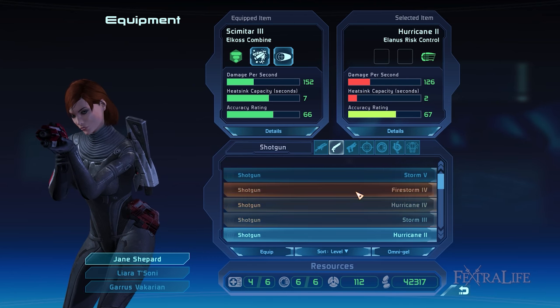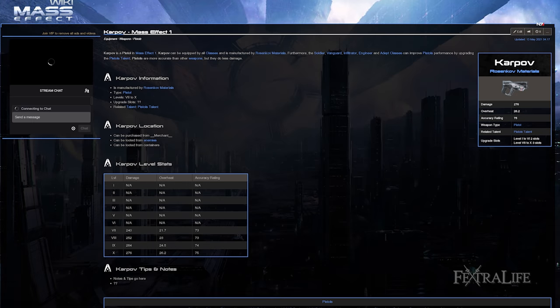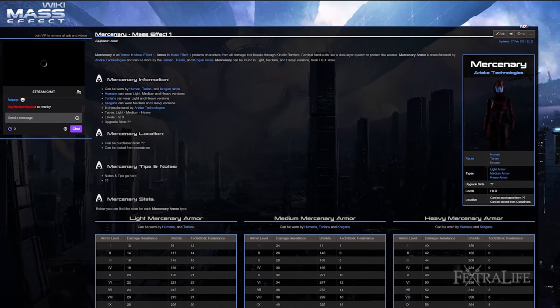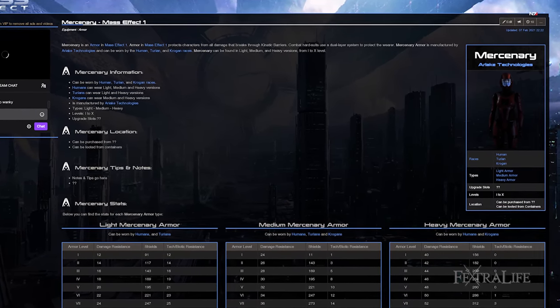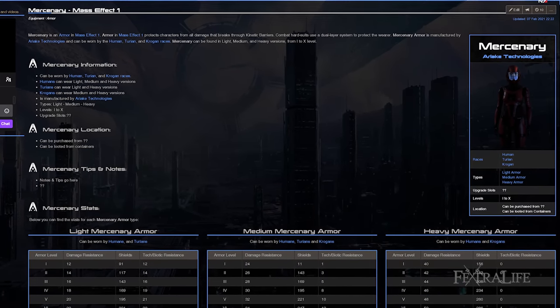The following are good alternatives because of their high damage, heatsink capacity, and accuracy: the Karpov 8 pistol and Armageddon 8 shotgun. A good armor option is the Mercenary 7 because of its high damage protection and shields. To raise your tech and biotic protection, simply add two Energized Weave 7 mods. You can get this from locked containers, plus your combat ability should help a lot with your survivability.